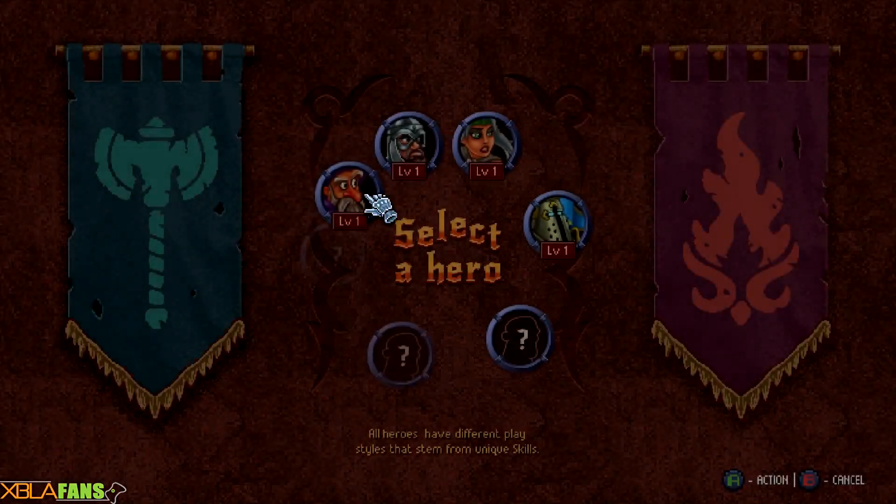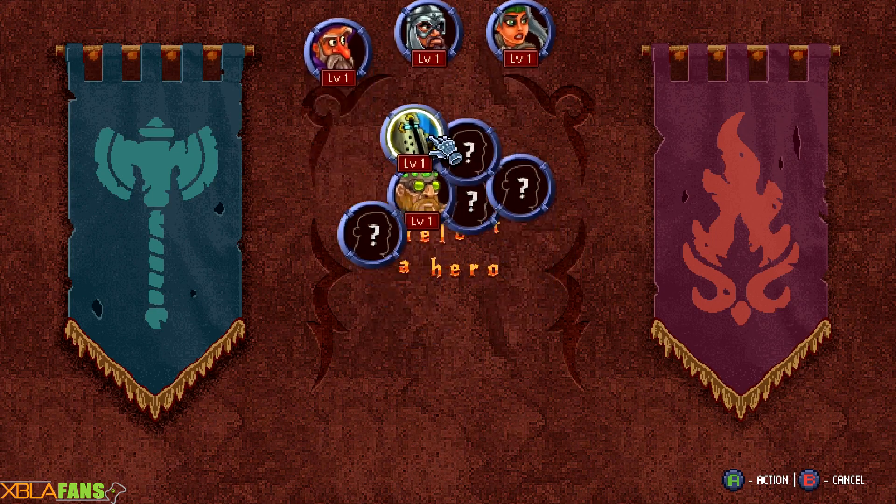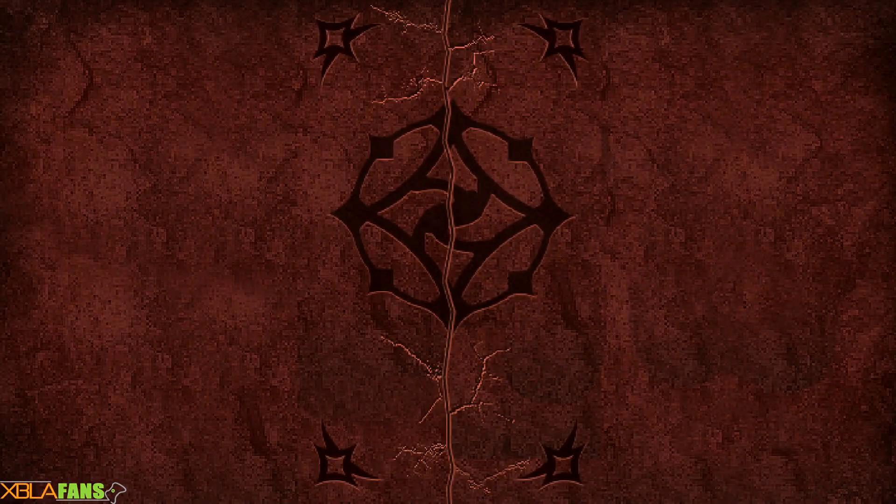So when you start out, you actually have these first four characters: a mage, a warrior, a thief, and a paladin. You do earn these crystals, which is your only sort of currency that transfers over after death. I used them to buy this dwarf here, which may not have been the best idea. So we're going to go with the paladin, who I've had the best luck with, and we're going to quickly return to town so I can show you the menu and some of the systems.